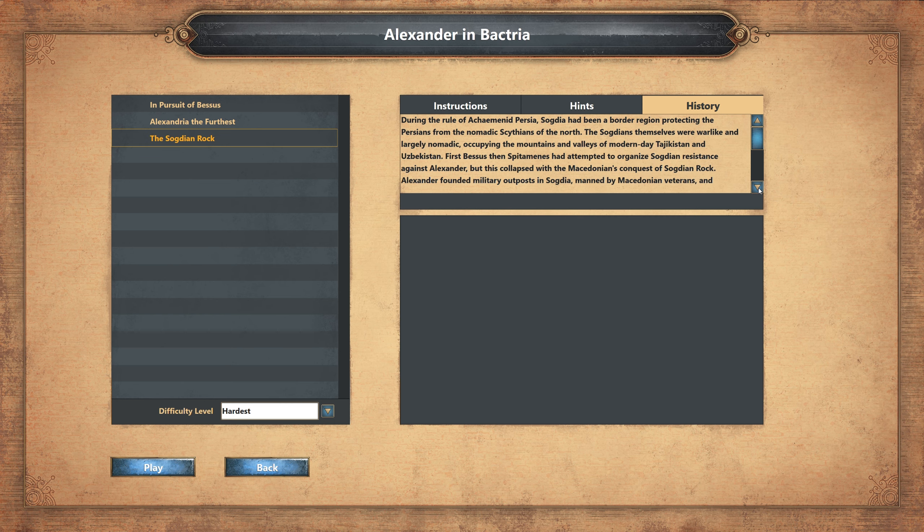History: During the rule of Achaemenid Persia, Sogdia had been a border region protecting the Persians from the nomadic Scythians of the north. The Sogdians themselves were warlike and largely nomadic, occupying the mountains and valleys of modern-day Tajikistan and Uzbekistan. First Bessus, then Spitamines, had attempted to organize Sogdian resistance against Alexander, but this collapsed with the Macedonians' conquest of Sogdian Rock. Alexander founded military outposts in Sogdia, manned by Macedonian veterans, and encouraged the marriage of Macedonians to local women. Alexander himself would marry a Sogdian named Roxanna, who would become the mother of Alexander's son.